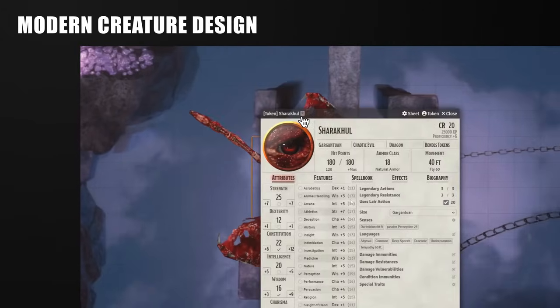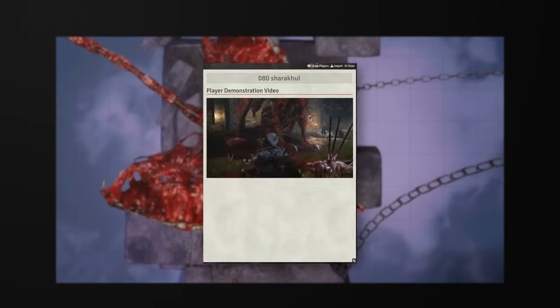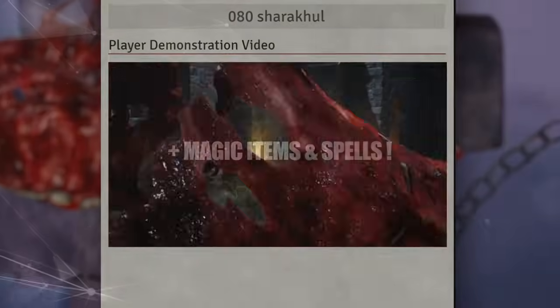Using the Benios module, you can freely switch animations, resize creatures, or quickly access preview animations without having to comb through long compendiums.